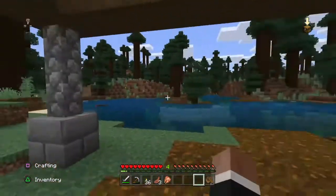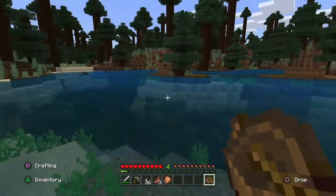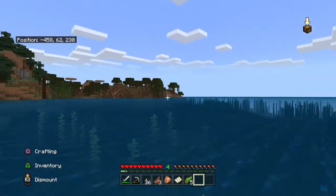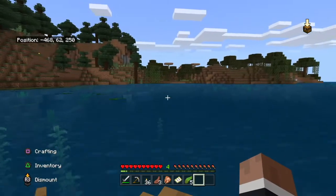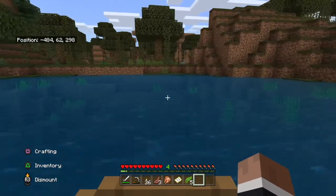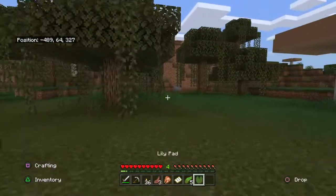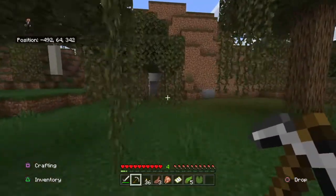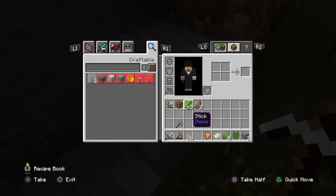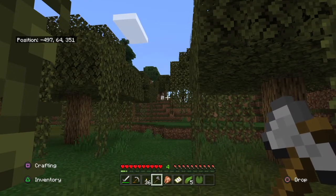I'm gonna look for an oak biome - a place that has oak and birch and stuff. Alright guys, I found a swamp biome, and in some biomes you can find oak trees - that's exactly what I wanted. I also want birch but that's fine, you can't have everything in life. I forgot to bring an axe so I'll have to mine up some cobblestone and make a stone axe.